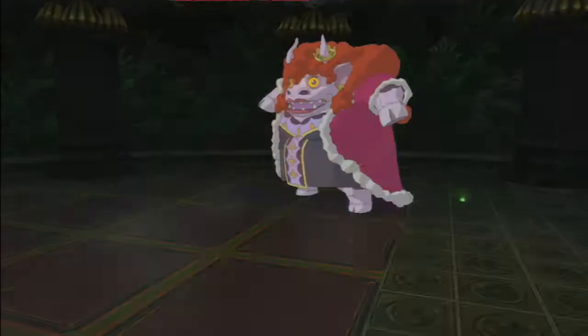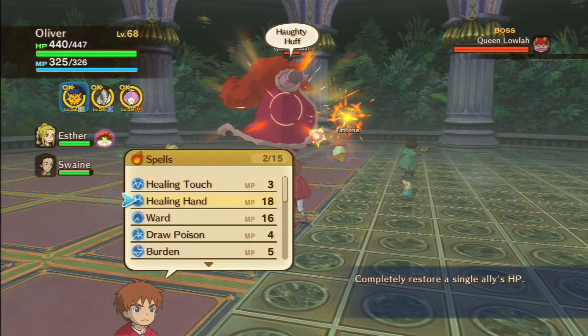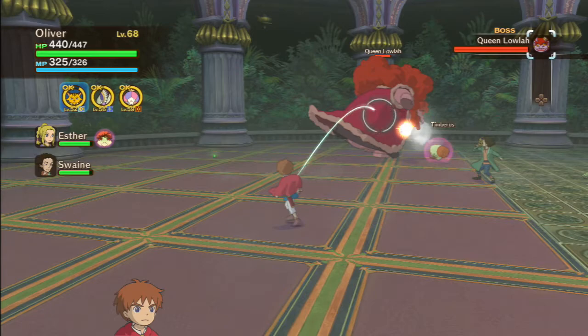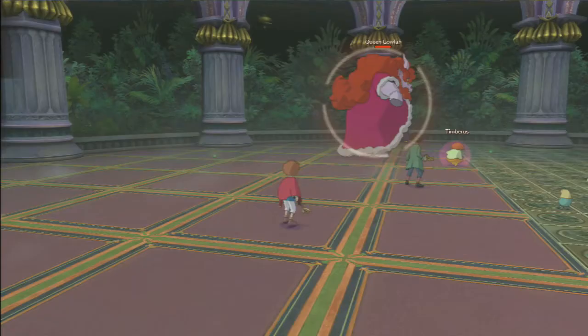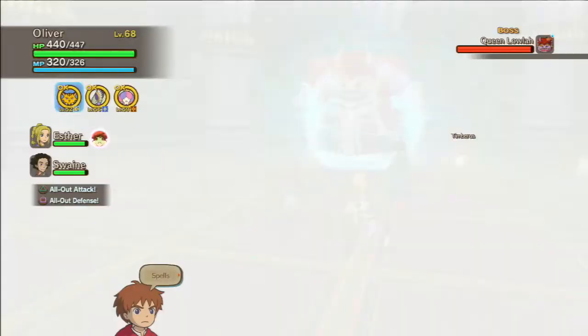The Cow Leafer is back with full health, so we'll switch over to Oliver. You can interrupt her with Burden if you cast it in time — I'm going to cast it now even though she's not casting anything. If you cast it at the right time, you can get a golden glim. The battle freeze has been selecting a spell. Okay, so she's getting ready for a body slam — that's what we're doing with Burden.